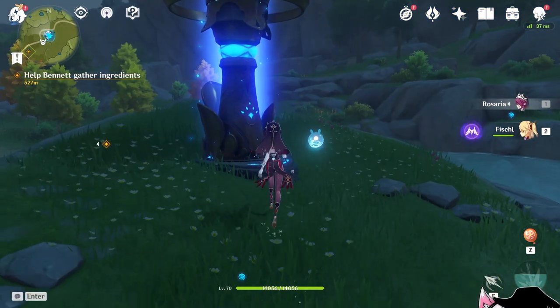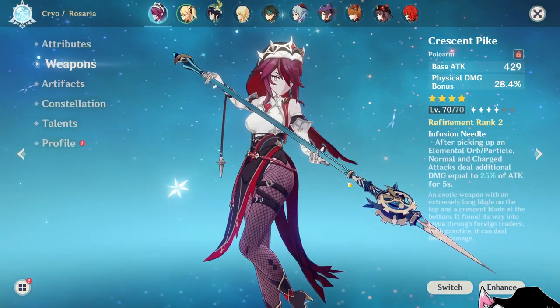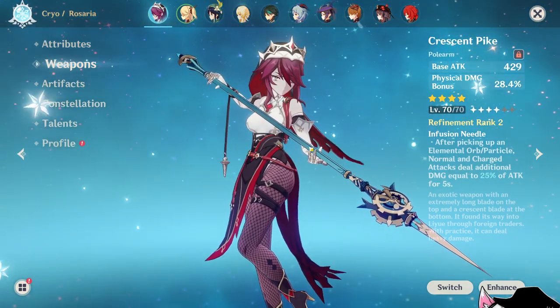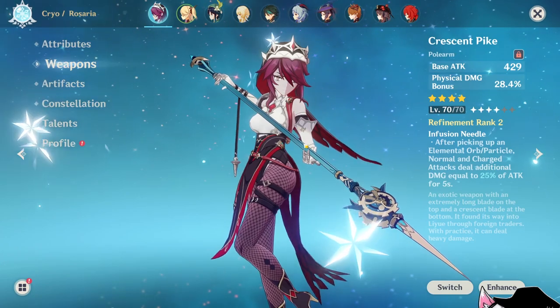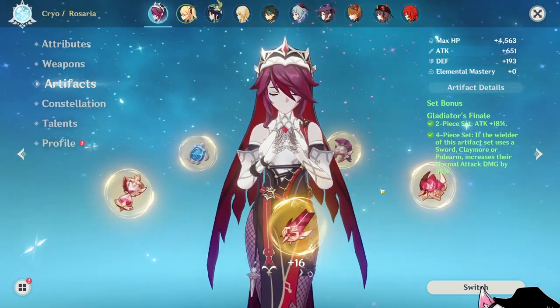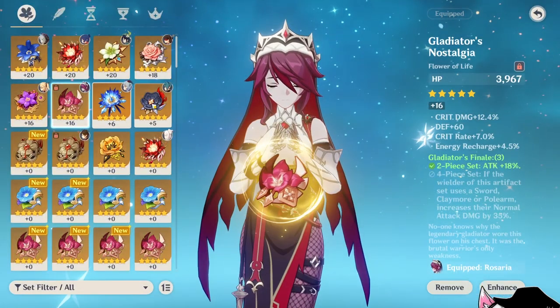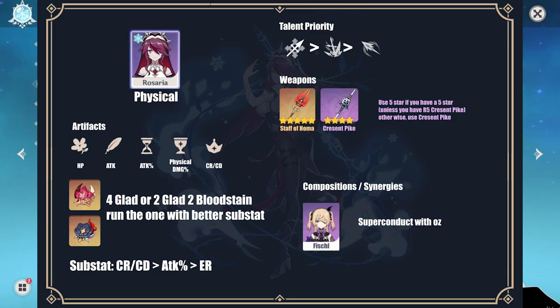Let's move on to the build guide, starting with physical damage Rosaria. The weapon to run is definitely Crescent Pike for a 4-star option. However, unless your Pike is Refinement 5, a 5-star weapon will still result in more damage, with the exception of the Skyward Spine. For artifacts, 4-piece Gladiator ends up being slightly better than 2-piece Gladiator plus 2-piece Bloodstained, but they're really close — if you have better substats on 2-piece Bloodstained, you could run that instead. Main stats: attack% on sands, physical damage% on goblet, and crit rate or crit damage on circlet. For substats, prioritize crit first, then attack%, then energy recharge. For talents, prioritize normal attack first, then elemental burst, then elemental skill.